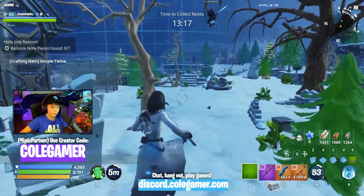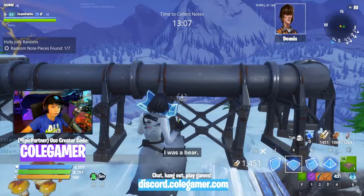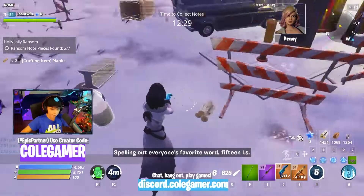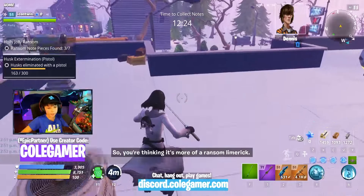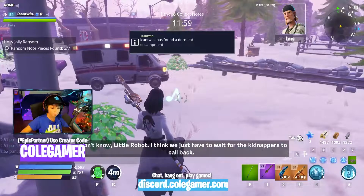Look at the map — there are all these areas to search. Let's go in there. I got a note piece! Let's get all the notes. It looks like there's a gas station here and a couple zombies. I'm an outlander, so I get a lot more resources. Let's keep collecting the ransom note pieces.